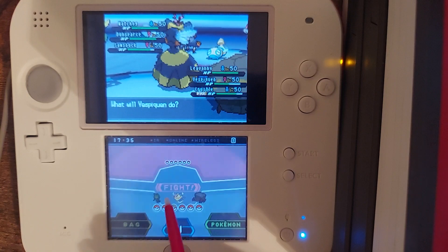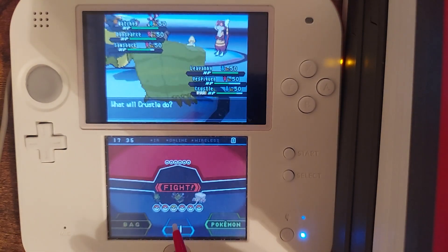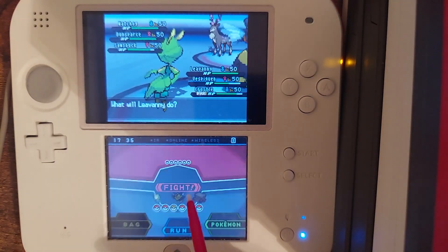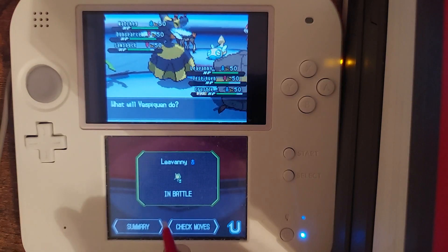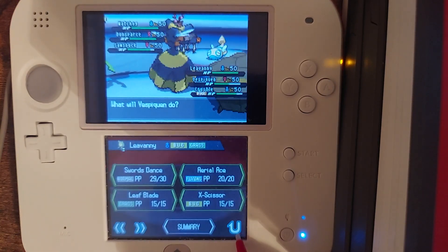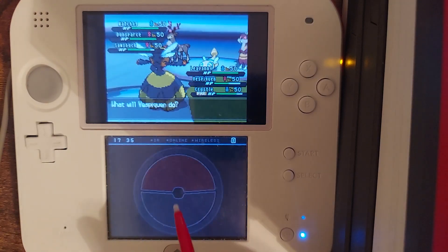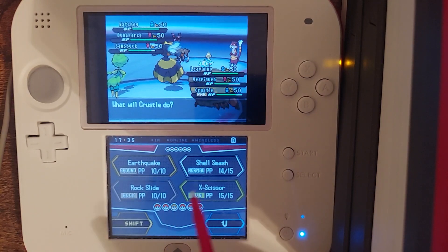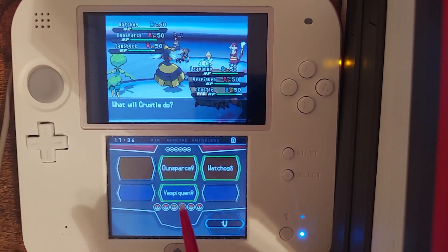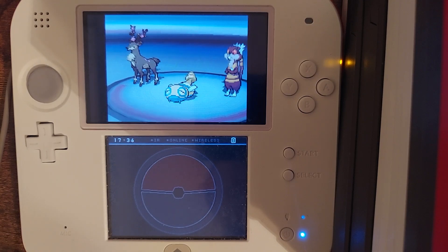X-Scissor Sawsbuck. Attack Order... no, no. I'm going back. X-Scissor Dunsparce. Wait, I gotta double check — Leaf Blade or... no, no. I'm wrong. Leaf Blade Dunsparce. Attack Order Dunsparce. X-Scissor Dunsparce. I don't like that. I don't like the Rock Slide.